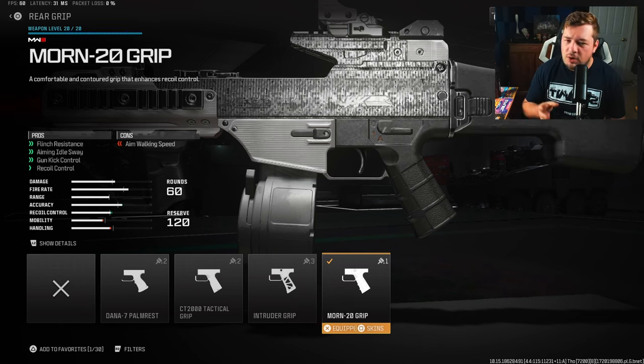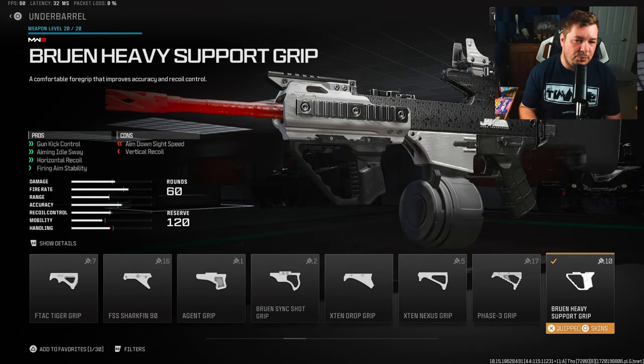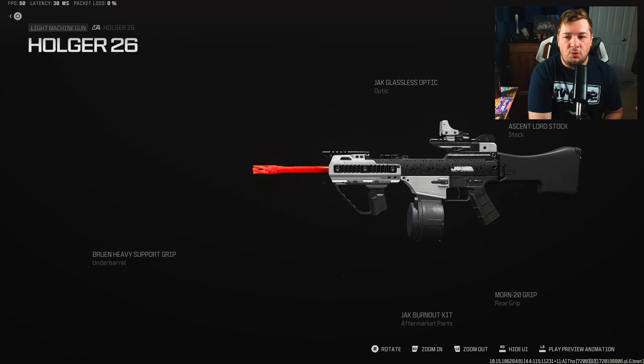For the rear grip, I'm going with the Mourn 20 grip, giving flinch resistance, aiming idle sway, gun kick control, and recoil control. The big two are gun kick and recoil control, but the flinch resistance is nice — you're virtually not going to move when getting shot at. It's 14% to gun kick, 10% to horizontal and vertical recoil control, and a massive 47% to flinch resistance. The final attachment is the Bruin Heavy Support Grip for gun kick control, horizontal recoil control, and fire aiming stability.